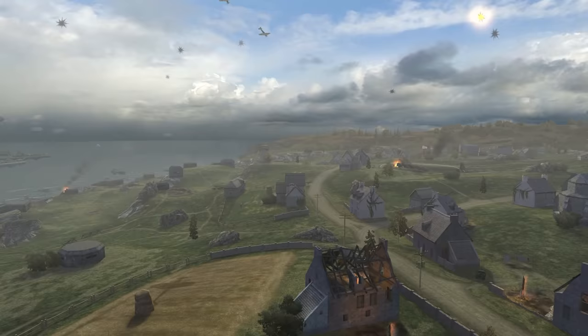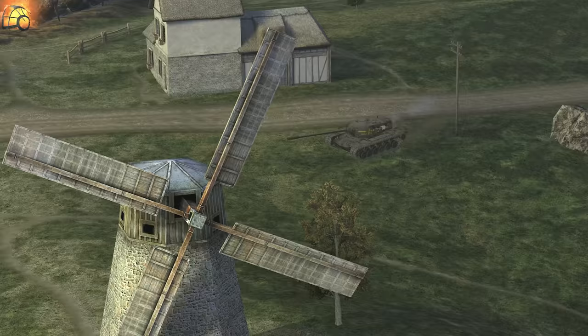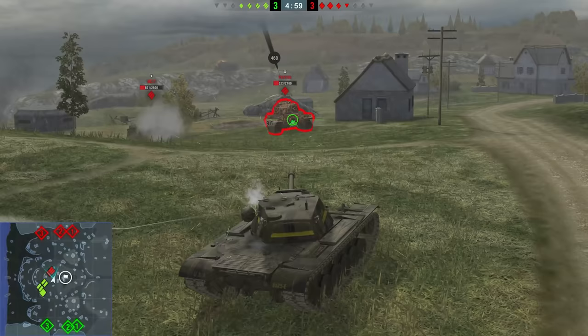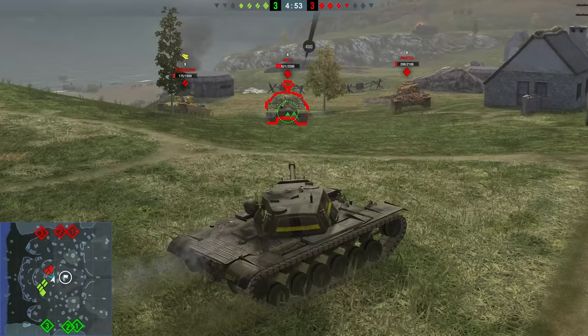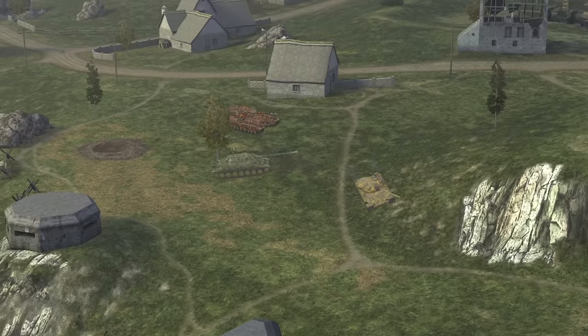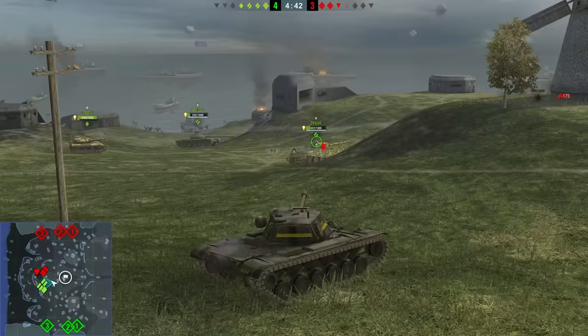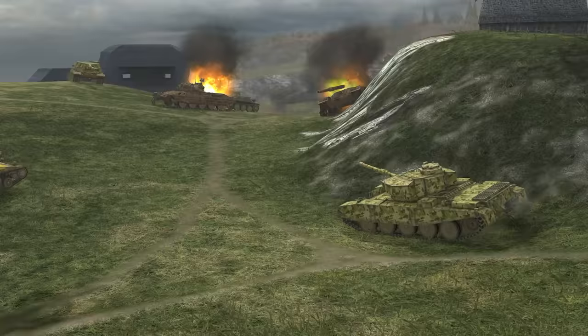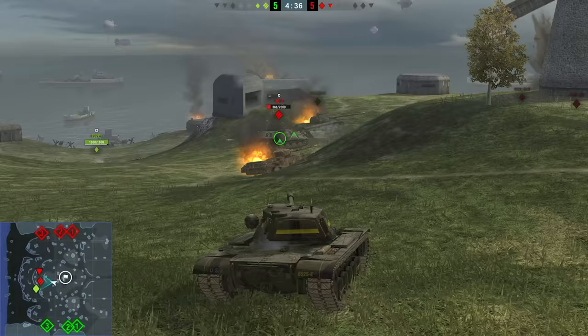Now it's time for heavy tanks. There are several routes on Normandy for them, and the choice depends on the tank you entered battle with. If you chose a vehicle with a reliable turret and a good gun, it's better to go to the windmill in the center. Make use of your strongpoint — your frontal armor. Block and inflict damage. Don't forget that positional combat is what you're best at. Most likely, the enemy won't dare to go straight at you; instead, they'll try to hit you from the flanks. In this case, don't stand still. Move towards the heart of the battle and help your comrades. They'll appreciate it, and together you'll repel any attack.